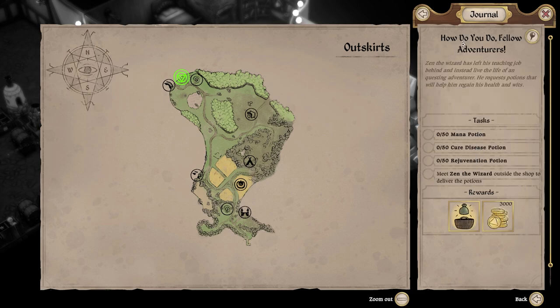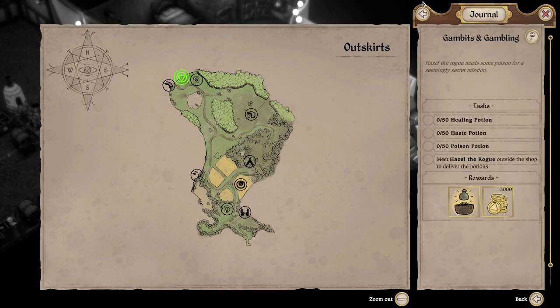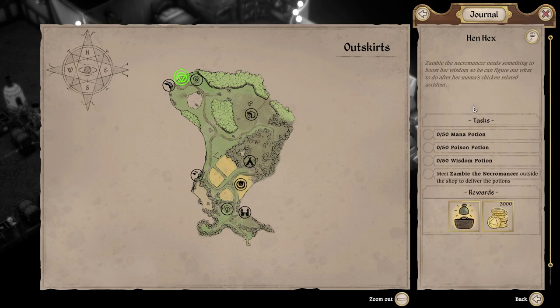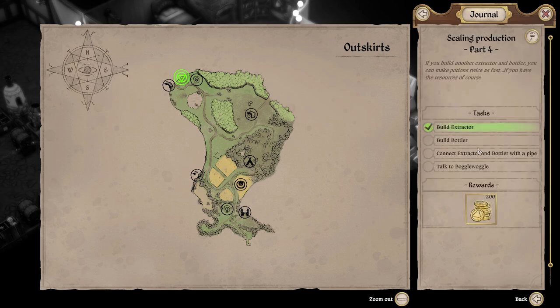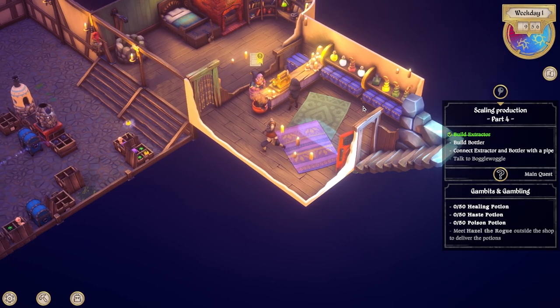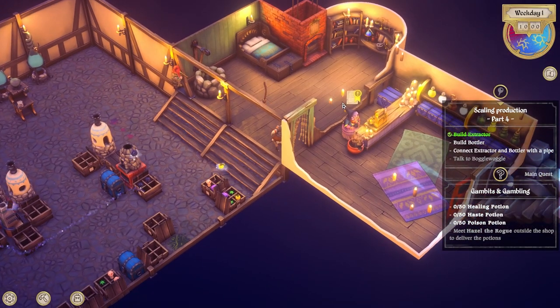Commercial endeavors - make an investment. I need a lot of money for that one. So actually we're going to repin this one. What about 'how do you do fellow adventurer' - mana, cure disease and rejuvenation? We can't do rejuvenation yet, so we're going to unpin you. Unfortunate son - I need anti-venoms, we can't do that yet. Gambits and gambling we can do. And how do you do fellow adventurer? Scaling production - working on it. So then we need to build a bottler - we're getting wood.